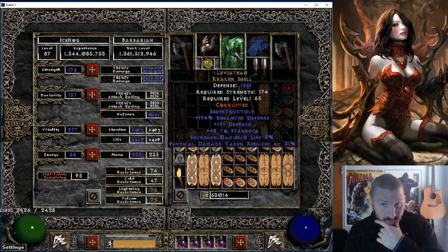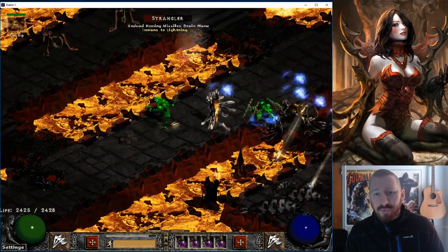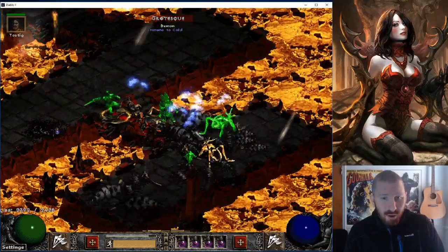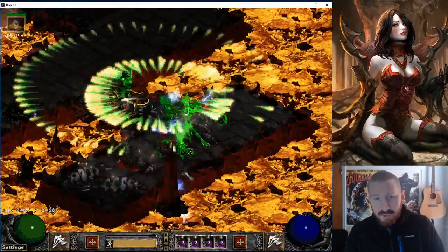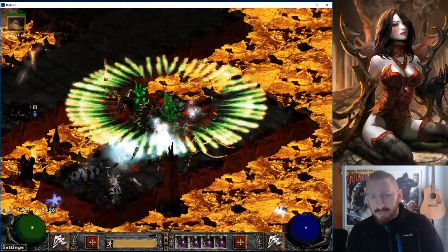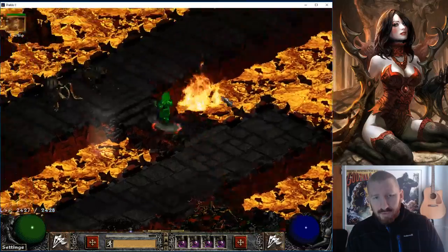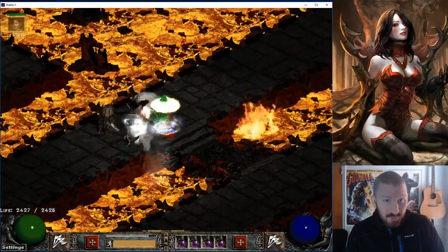Although you don't need this much Strength, so that probably doesn't make sense. You could get a 4-socketed Leviathan and put DR jewels in it, maybe. Or you probably don't need increased attack speed, but you could experiment with that — I don't think it would make a change at all depending on the items I'm using, which are pretty damn fast.